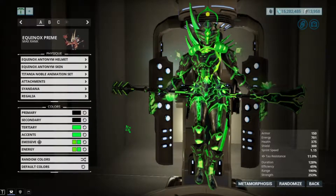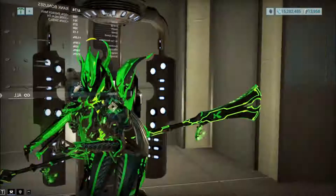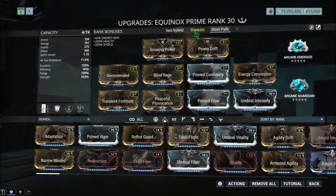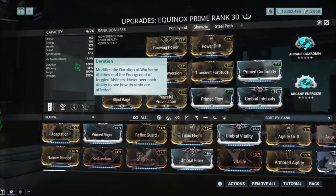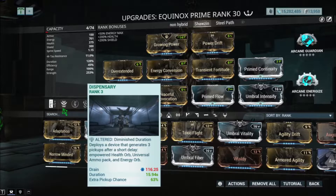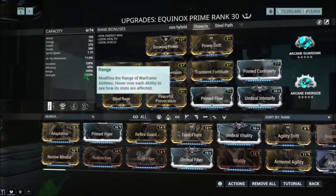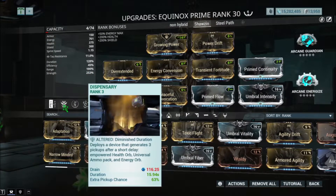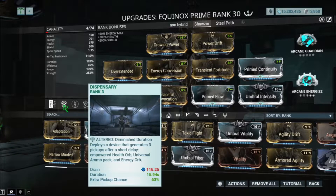Let's go ahead and take a look at the build right now. When it comes to the build I have two builds — forget the first one, the first one is non-hybrid. This second one allows you to use Dispensary with the energy pickup, which basically drops energy, ammo, health, and all that stuff, but with the extra pickup chance you get probably a chance of double energy orbs and such.